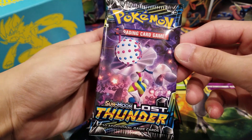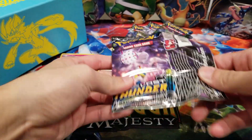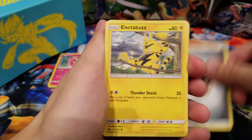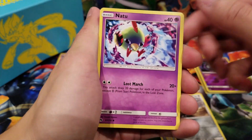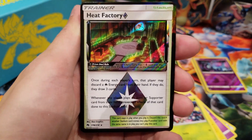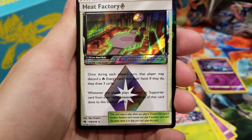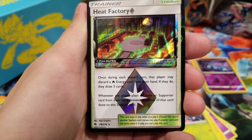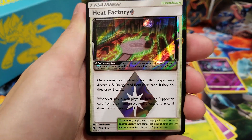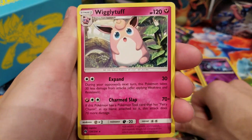Let's open the Blacephalon pack next. We got Steel Energy, Electabuzz, Kecleon, Nest Ball, Diglett, Natu, Chikorita, Pachirisu, Hoppip – another Prism Star! Very nice. Heat Factory – a Stadium card. 'Once during each player's turn, that player may discard a Fire Energy card from their hand; if they do, they draw three cards. Whenever any player plays an item or Supporter card from their hand, prevent all effects of that card done to this Stadium card.' Really good for Fire decks. And we got Wigglytuff.